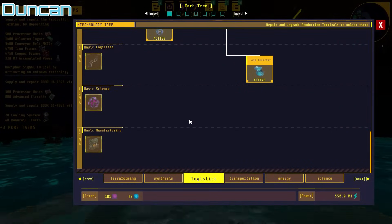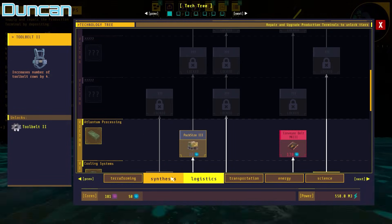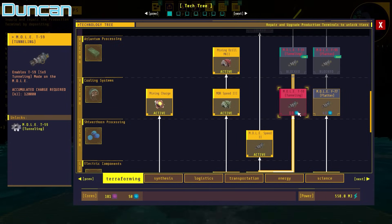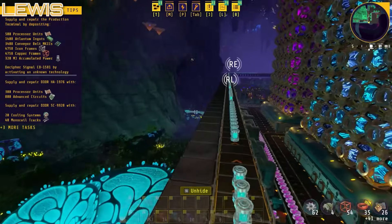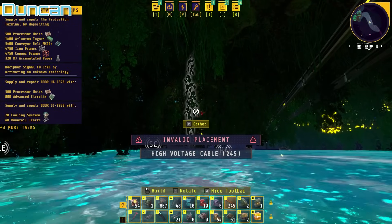How much tech have we got? We've got 49. We're pretty close to being able to unlock the mole tunneling mode. For 10 more, we can get tunneling for the mole, which will probably help dig out this tunnel I need to put the monorail through.